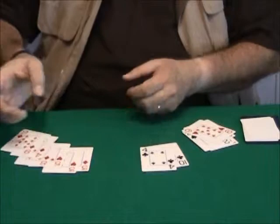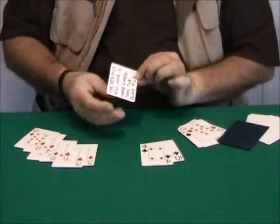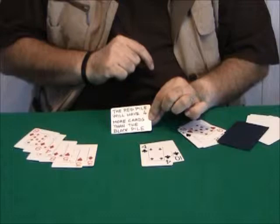And two red. My last prediction says the red pile will have four more cards than the black pile. In fact, we have only two black cards here, and of course two, four, six red cards there.